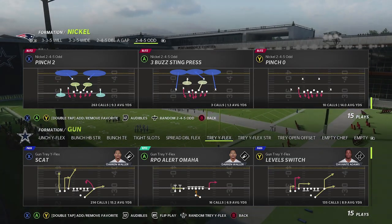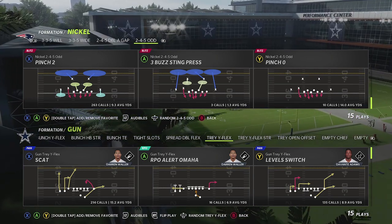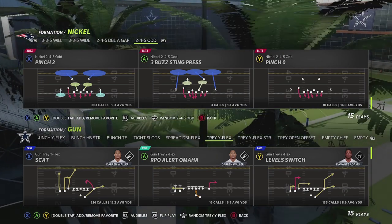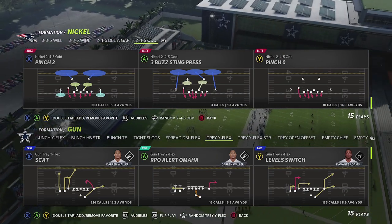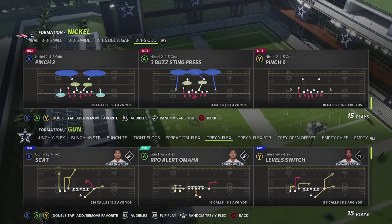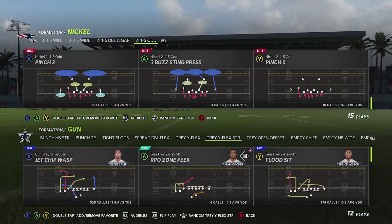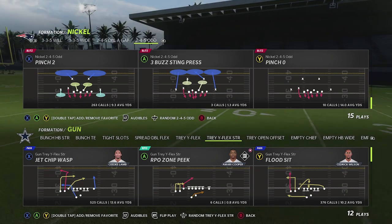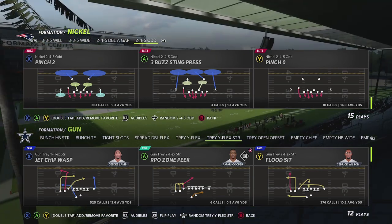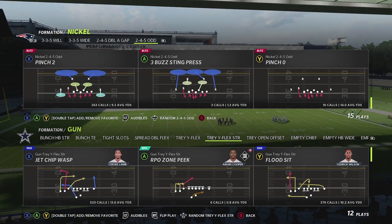What's going on, everyone? NCAP24 here from huddle.gg. In today's video, we're going to talk about a really simple play, simple read, but very effective against the pinch two meta defense that a lot of people face. Now, this is going to come out of the Chiefs Trips game plan that we're dropping in installments on our website.